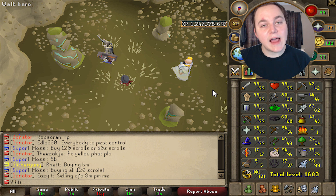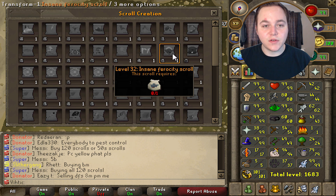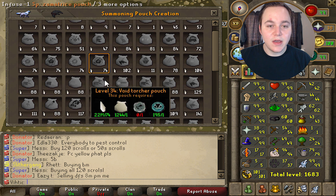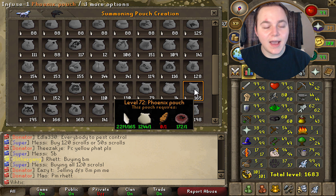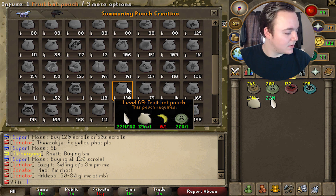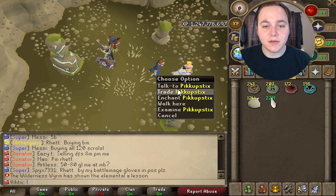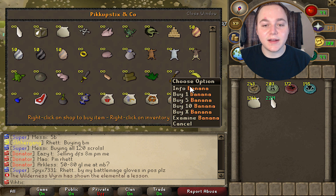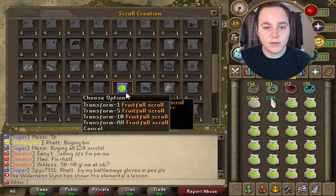Let's say you're now at level 72. Go to the obelisk, go to your pouches tab, and scroll up until you see the level 72 pouches — it's a phoenix pouch, which requires a feather. If Pikkupstix doesn't have feathers in stock, go back down to the next lowest option you can do, which is the fruit bat, requiring a banana. That's really all it takes: check if he has the item in stock, if he does go make the pouch, turn it into scrolls, and move on.